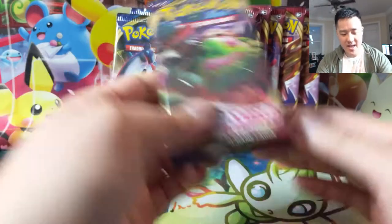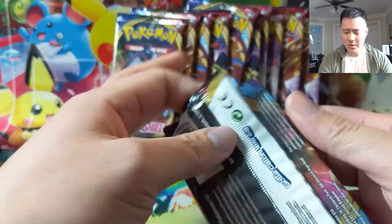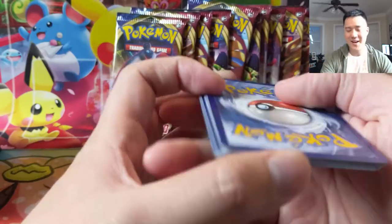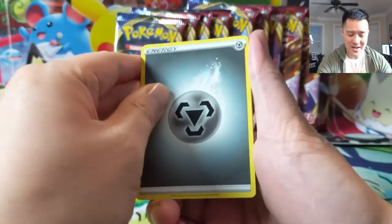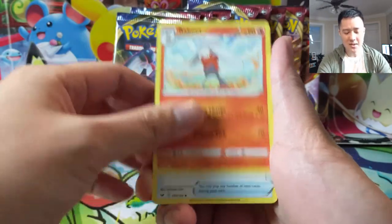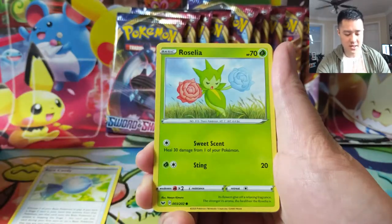Hey all, Turtle here and we're back with another Sword and Shield opening. Today we have 12 packs. We started a box in yesterday's video and while it wasn't a bad opening, it didn't have too many hits, which means either we're going to get them here or in the next one. Big cards we're looking for are Best Bait Marnie, Professor Magnolia, aka Professor's Research. Rare Candy is a pretty useful card too.